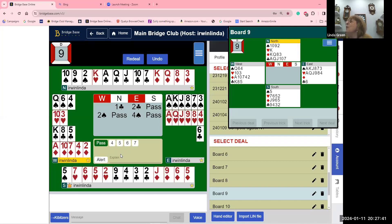We're going to do hand evaluation in February — it's very important. You've got to look at the hand holistically. The west hand on this board is not great.